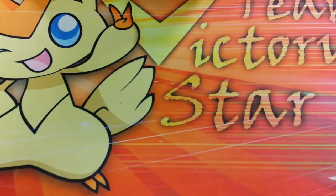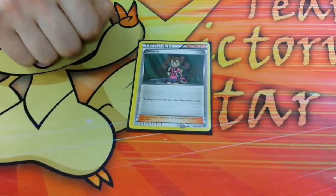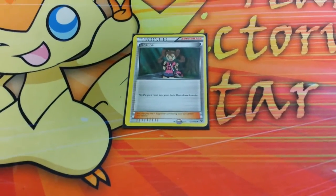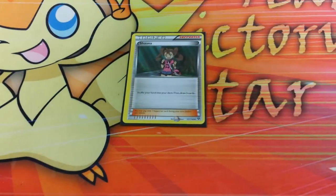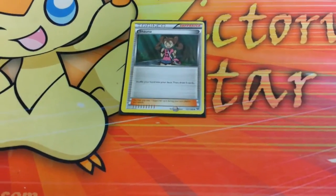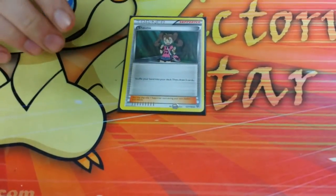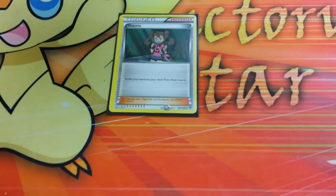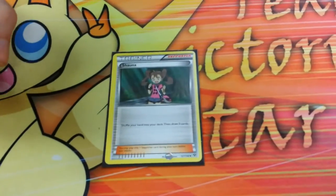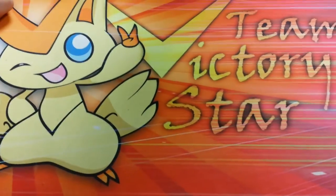I'm going to catch some heat for this next card because most people think it's silly — I run one Shauna. Just because late game, N sucks. You might be hurting your opponent with a new hand, but if you're playing N late game it better be because you need something, and if that's the case you probably want Shauna instead. It's a shuffle-your-hand-into-your-deck-then-draw-five-cards supporter — it's solid. That rounds out the supporter line.